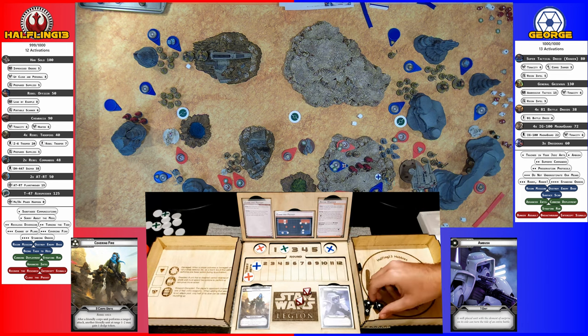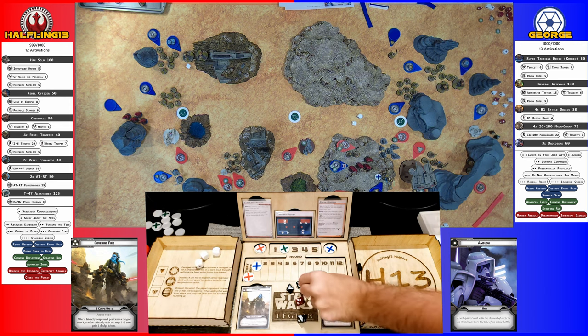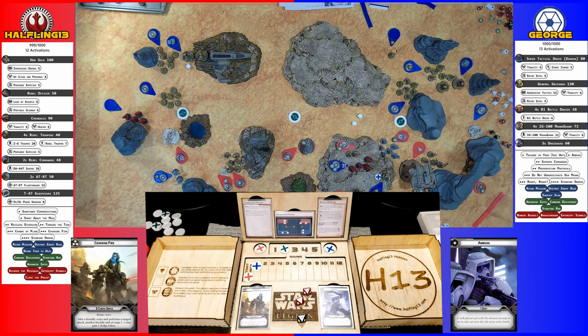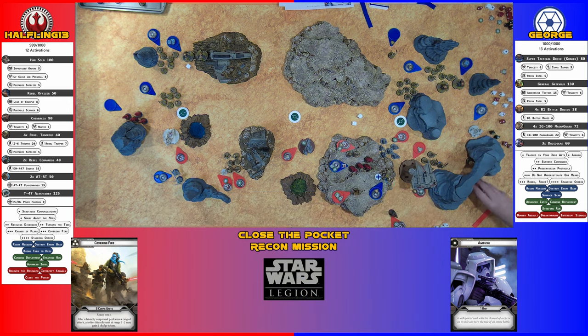Five hits. Four for cover. Heavy cover first — scoring one. I will dodge with my cache and get a dodge back. Three saves — four and zero. Just my leader.